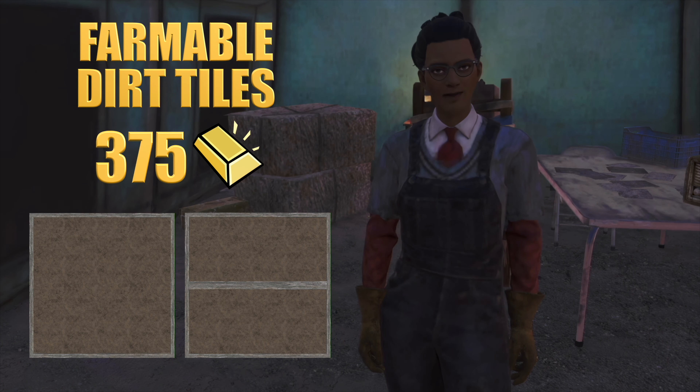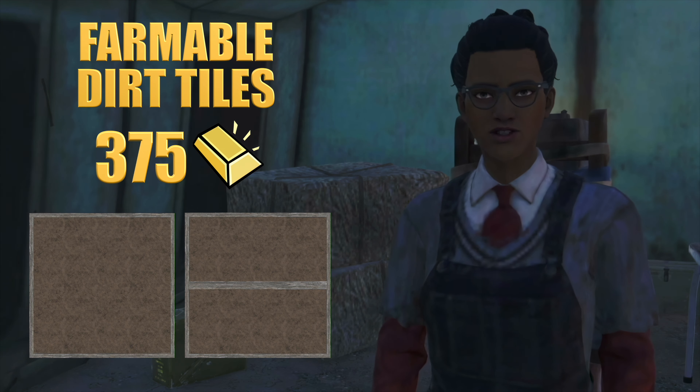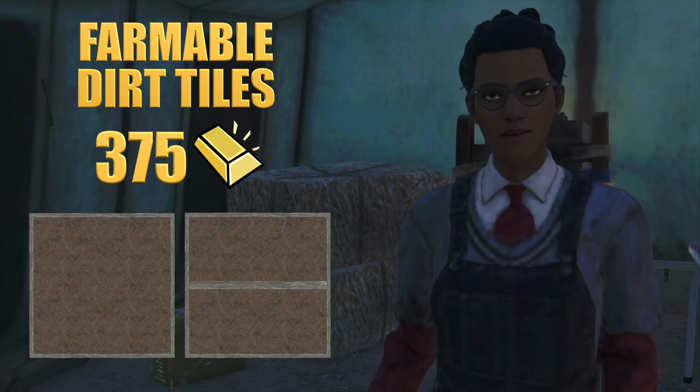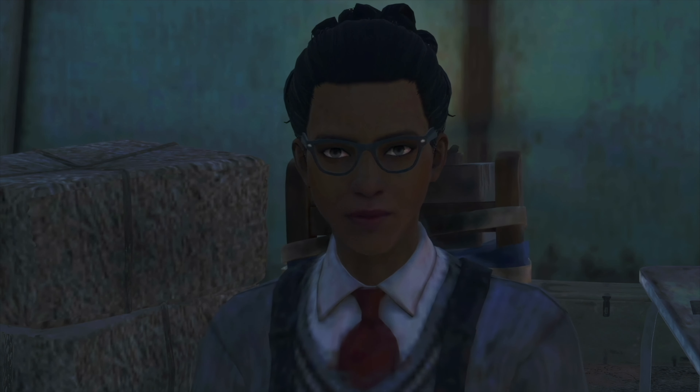The Farmable Dirt Tiles, priced at 375 gold, enable sustainable agriculture within your camp. These tiles allow for the cultivation of various crops, providing a reliable food source and reducing dependence on scavenging. This addition to your camp promotes self-sufficiency and ensures a steady supply of fresh produce.